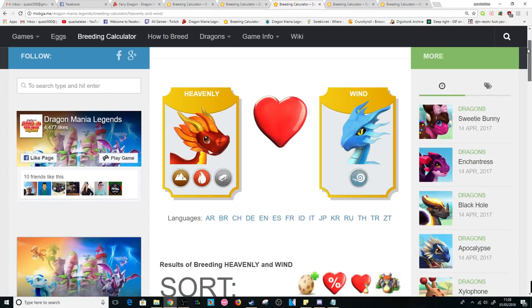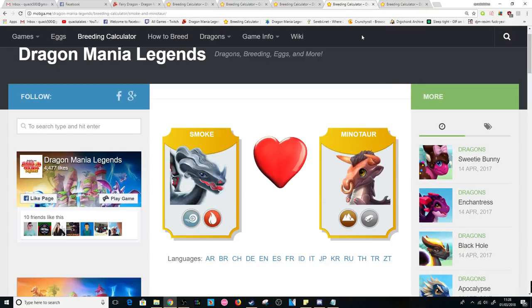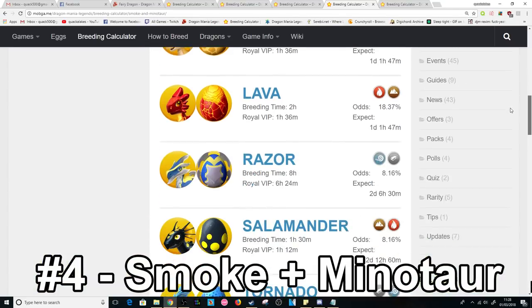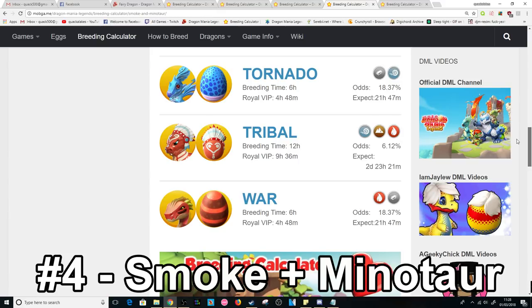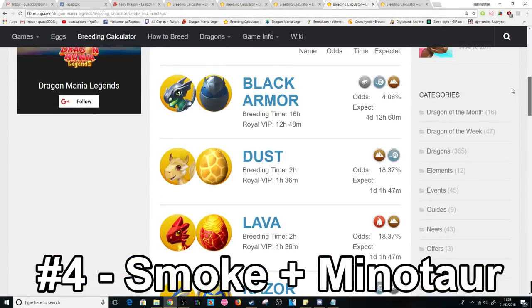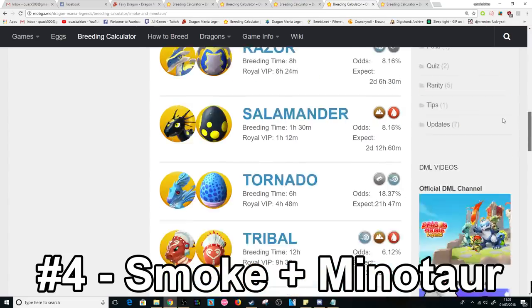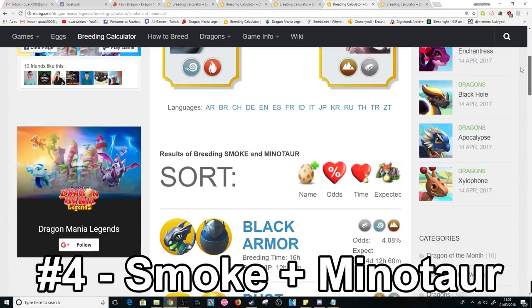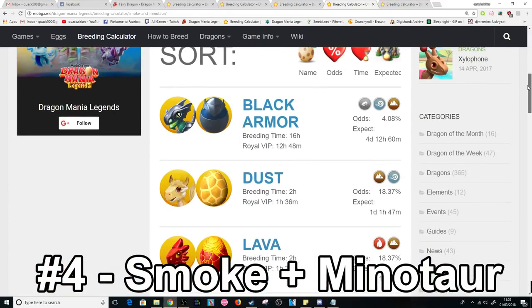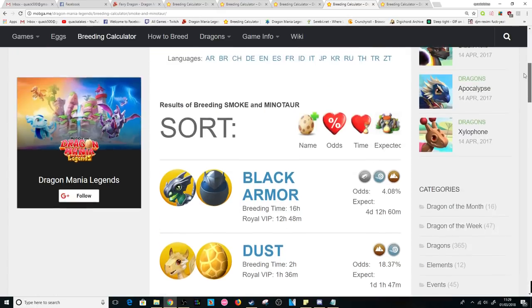Not everyone has access to Epic Dragons depending on their level, so I have two combinations using Common Dragons. The fourth best combo this month is the Smoke plus Minotaur Dragons. There are 8 other possible outcomes here, giving about a 2.5% chance to breed the Legendary. Most breeding times are still pretty short, but there are a couple of outliers like the Tribal and Black Armor which make it a little more difficult. You can use this as a lower level player, but if you manage to breed the Black Armor, definitely start using the best combo suggested earlier.